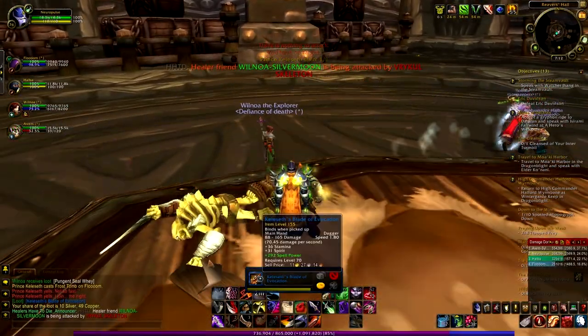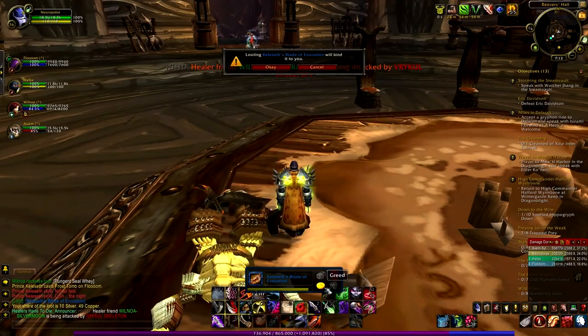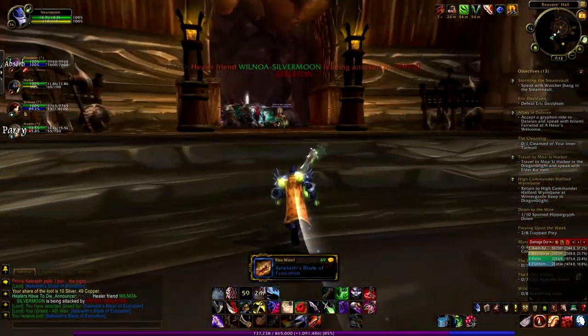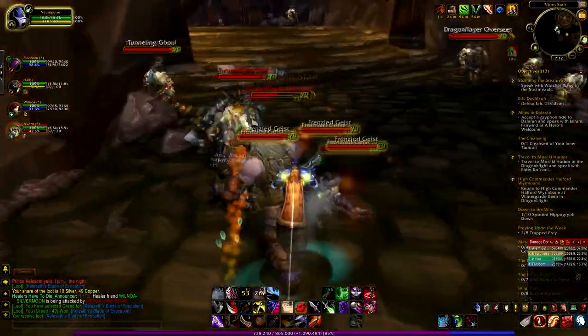He dropped some kind of dagger but I think this dagger is for a caster — yes, it has some spell power. So this dagger is for the caster, I gonna greed on it and I just won it. Nice, I guess. Let's proceed into this dungeon.